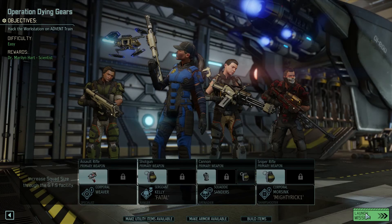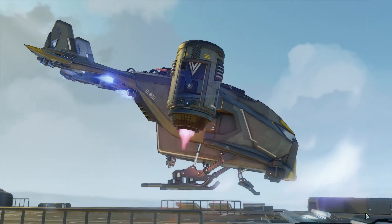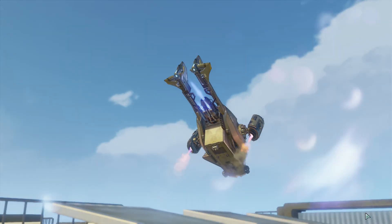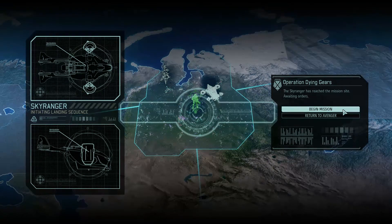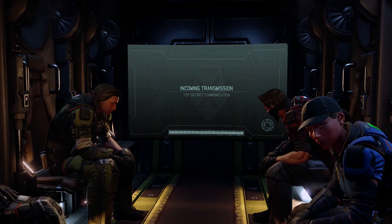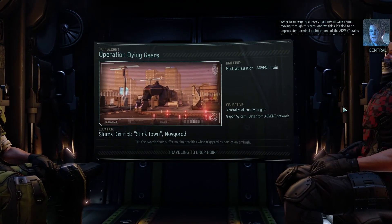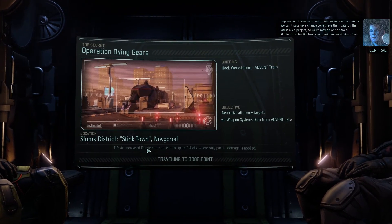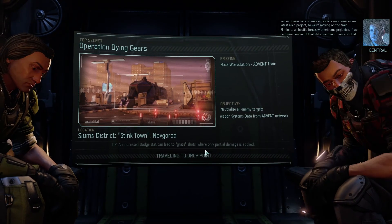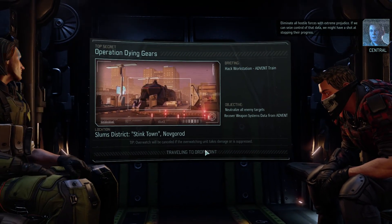All right, we're back. Now this is one concern on my mind - there's two dark events. If we do this one, can we still do the other one? We'll find out in due time. We've been keeping an eye on an intermittent signal moving through this area, and we think it's tied to an unprotected terminal on board one of the Advent trains. We can't pass up a chance to retrieve their data on the latest alien project. Eliminate all hostile forces with extreme prejudice - if we can seize control of that data, we might have a shot at stopping their progress.